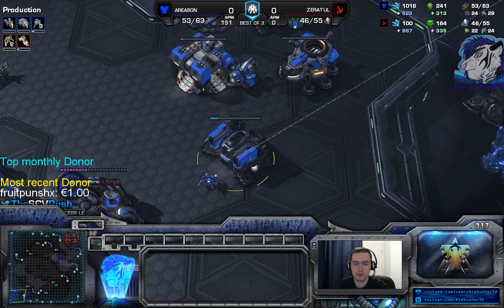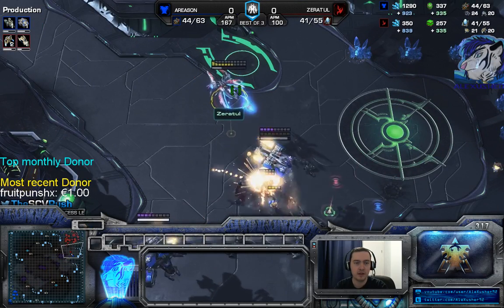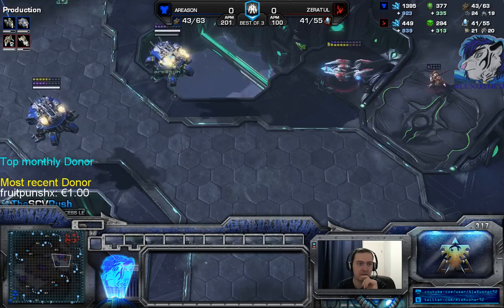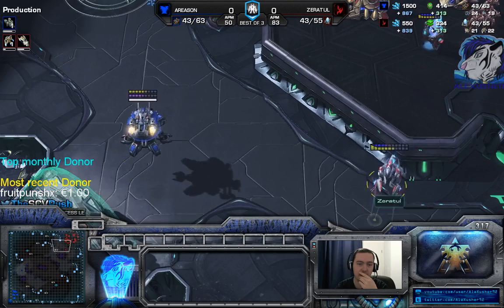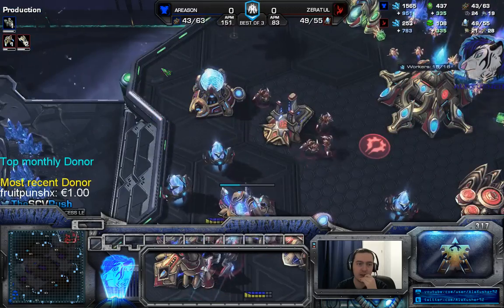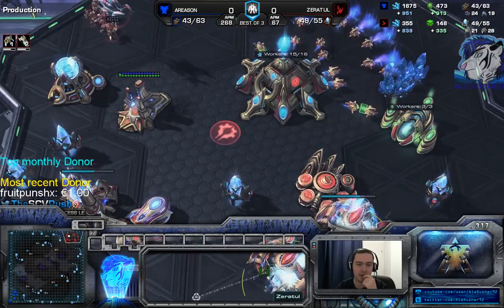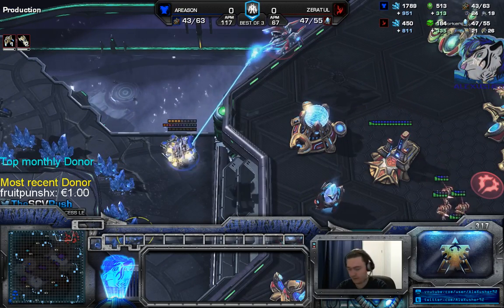Now the game is easy because I went for mass Vikings, though my micro isn't the best. This one void ray made things difficult - the void ray saved him like crazy. Void rays are really good against basically everything you had except marines. You also scouted the fleet beacon so either it's tempest or carrier. Normally I would say tempest but he really went for carrier - that's a bit strange.